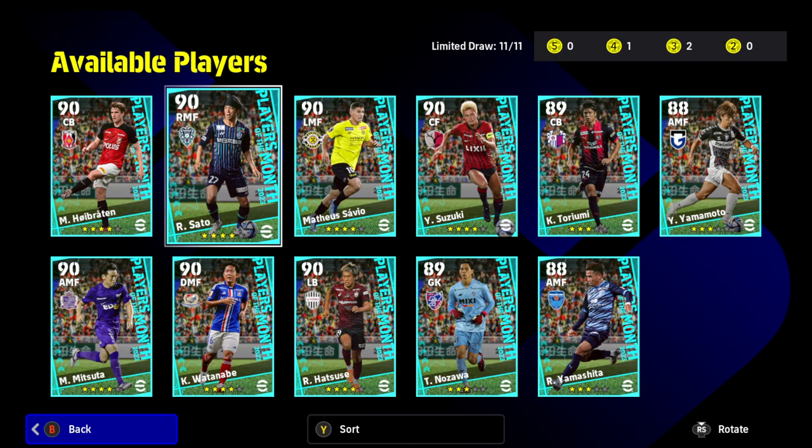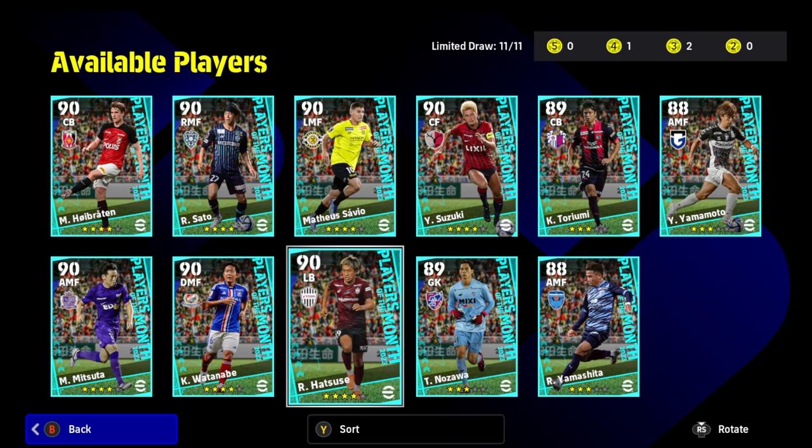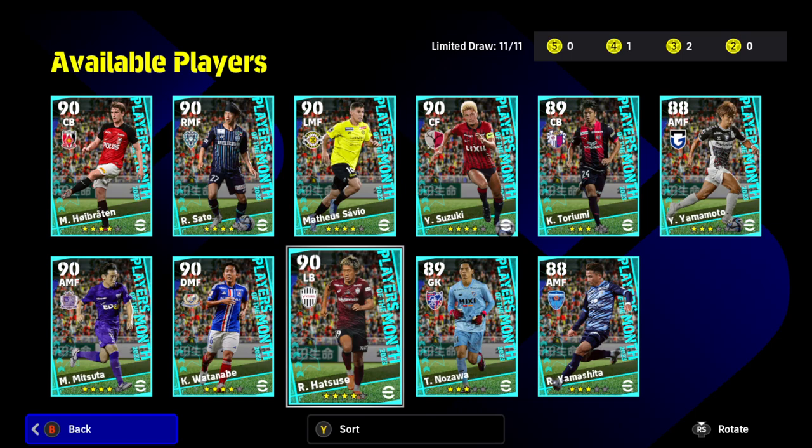So yeah — Satel as a striker is probably the best card in this pack. Suzuki is very good if you put crosses in the box. Watanabe is a very good center mid for four-stars. With so many four-stars compared to normal, I think this is the best J-League Player of the Month selection we've had so far. There are some decent cards in there, so if you've got contracts to use, hopefully this has been helpful in choosing which players to spend them on. Thanks for watching, see you next time.